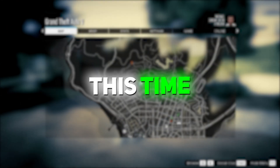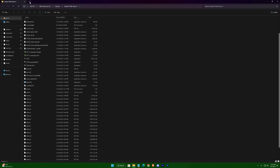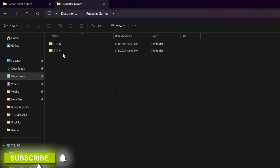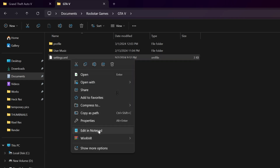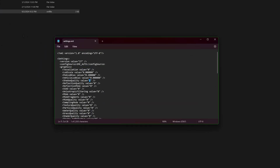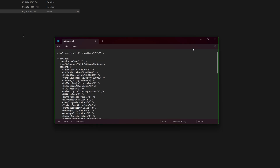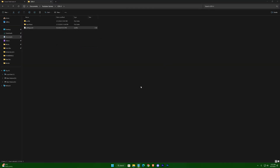Moving on to the second push — this time we'll disable the shadows. Quit the game, go to your documents folder, find Rockstar Games, GTA 5, and open the settings XML file with Notepad. Look for the shadow value and change it to 0, save, and restart the game.